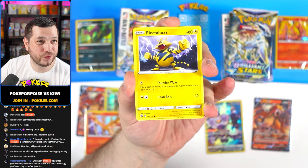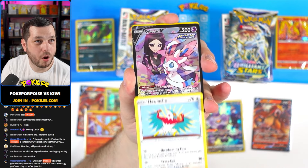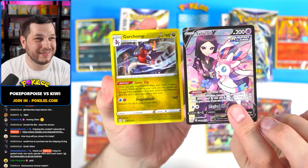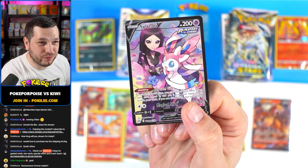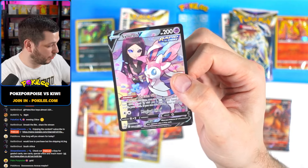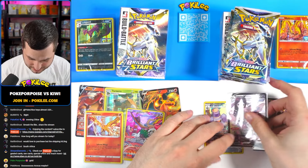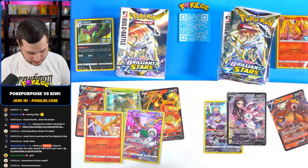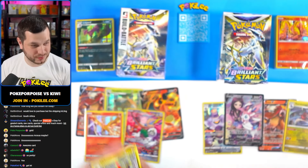Bidoof, Electabuzz, Arlucha - and a cheeky Garchomp Hollow on the end! Let's go! And a Sylveon V from the Trainer Gallery - that is a gorgeous card. We'll take that. I think that makes the right hand side winning now. Turtwig and nothing on the end of that one.